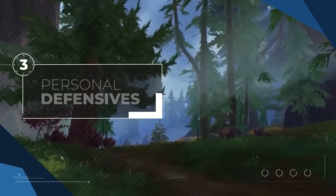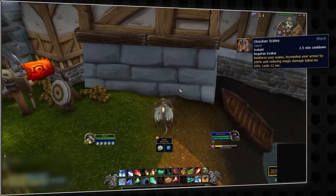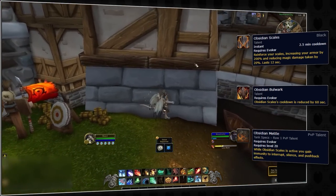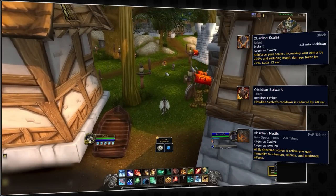Of course evoker comes with some personal defenses, so let's cover those too. The first spell is Obsidian Scales. This takes advantage of their dragon bodies, increasing your armor and reducing magic damage for 12 seconds. With an additional talent, the cooldown of Obsidian Scales gets lowered to a minute and a half, and with a PvP talent it grants interrupt immunity.